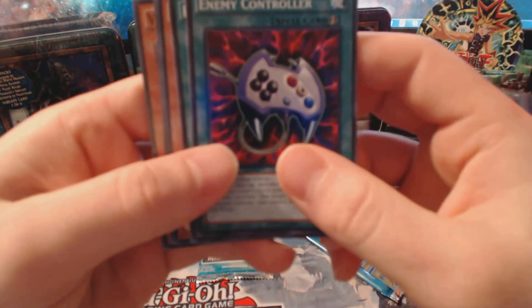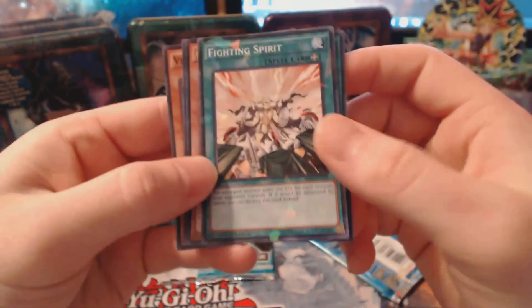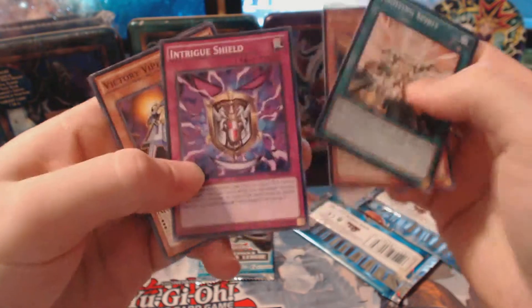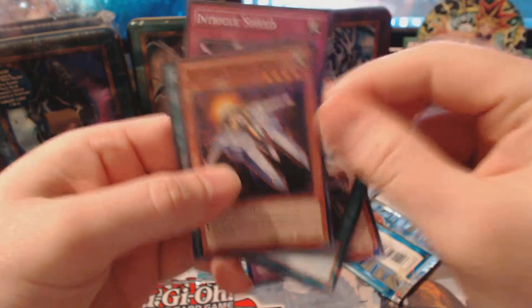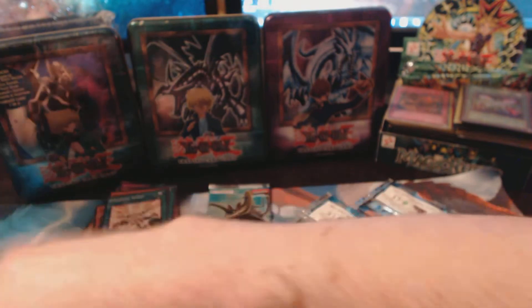It'll be a bit easier now that they're separated. Okay, we have Enemy Controller, Fighting Spirit, Card Trooper, Intrigue Shield, and Victory Viper XX03. I'm not going to say Roman Numerals — we'll go with the letters.